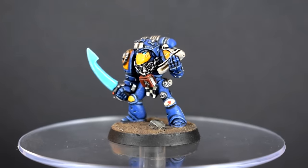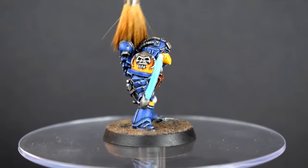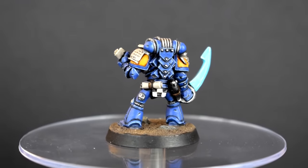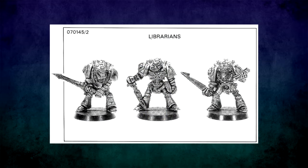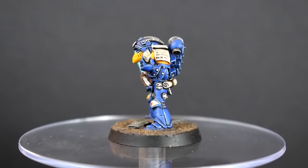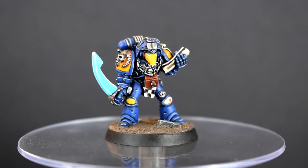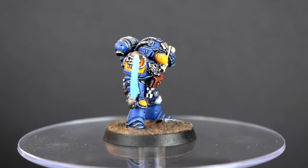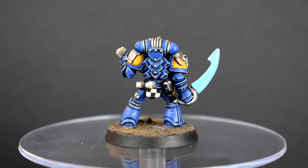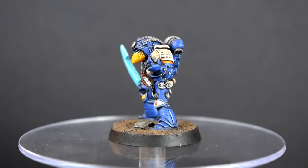First up is a Rogue Trader era librarian sent in by a person who didn't want to be named, that I finally finished after painting half of him like a year ago and then putting him aside. You know how it happens. His sword is not actually supposed to be curved — it's supposed to be straight — but when I got it, it was so perfectly bent into a curve that I knew I'd never be able to bend it back, and it looked like it was supposed to be like that anyway, so I just leaned into it. He's also wearing a 3D printed lookalike backpack sent in by Patrick, as you're always struggling to find enough Rogue Trader backpacks — they're the one separate piece on them so they go missing very easily.